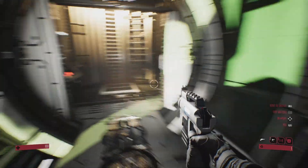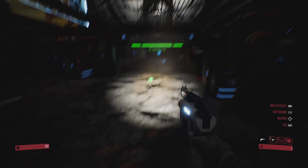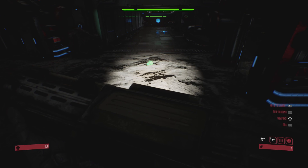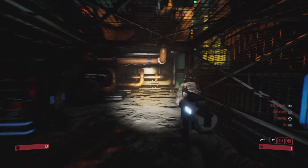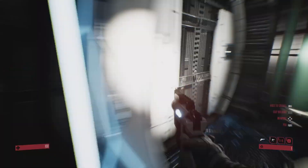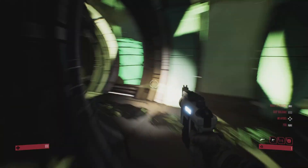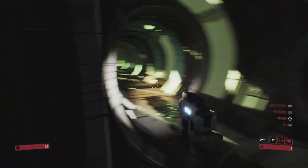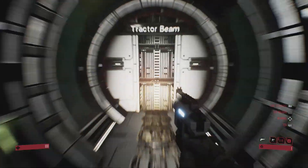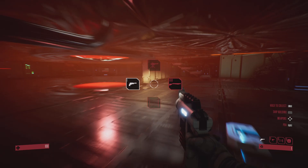The tractor beam is obviously a prime location to put a turret. Let's put this here — this one will cover both this side, this side, and this side, which is good. You do need to be careful about sight lines. This last one I'm going to put inside the tractor beam room, down below — like so.